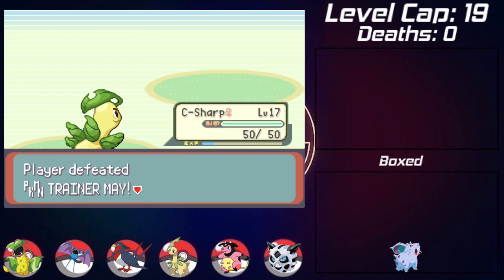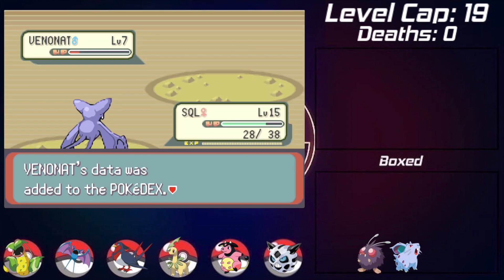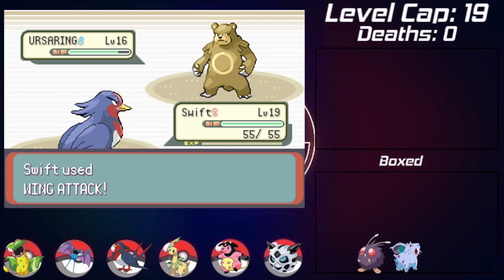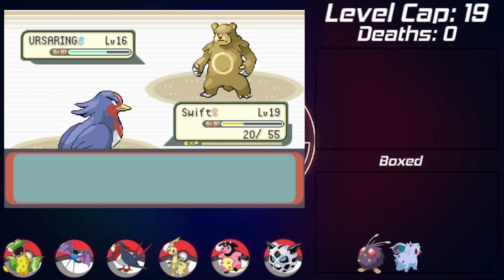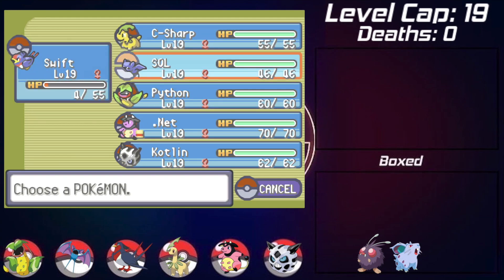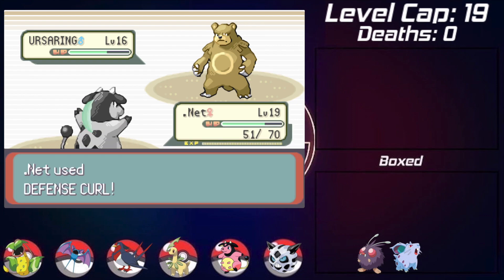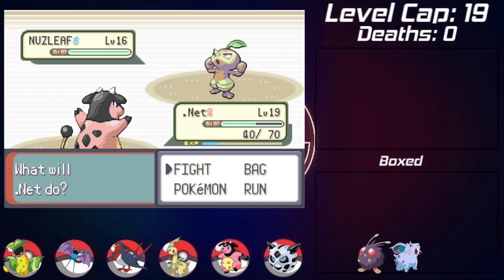In Granite Cave I encounter a Venomoth that I name Objective C, though I don't add it to the team. Battling Brawly, he leads with an Earthswing - I lead with Swallow and go for a few Wing Attacks before he uses Super Potion to heal to full. I consider Double Team hoping for misses, knowing Earthswing could almost take Swallow out. It fortunately survives on four HP as I swap into Miltank and use Defense Curl to tank whatever Earthswing throws at me. Earthswing proves to be a problem, as I'm not sure anyone else on the team can really stand up to it effectively.